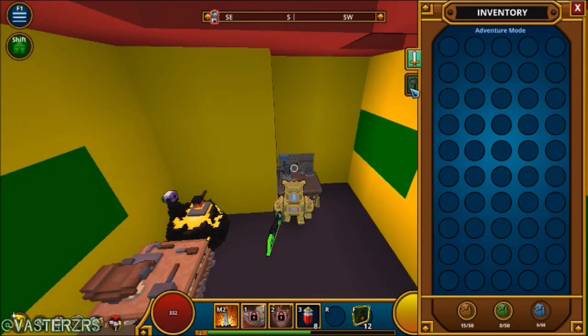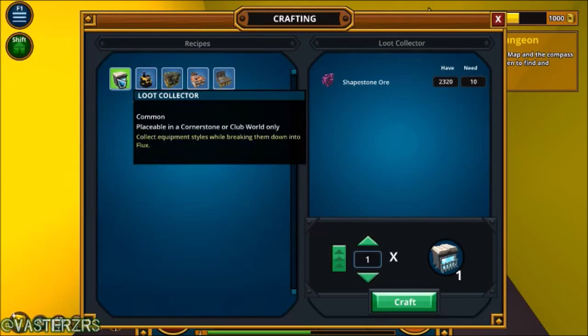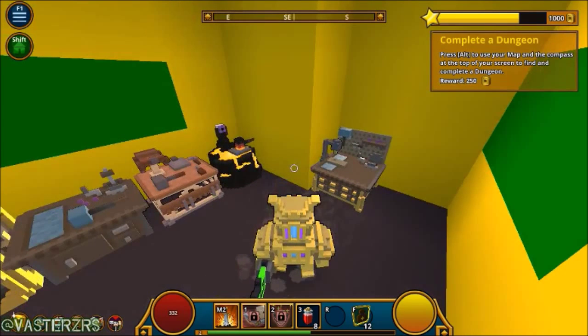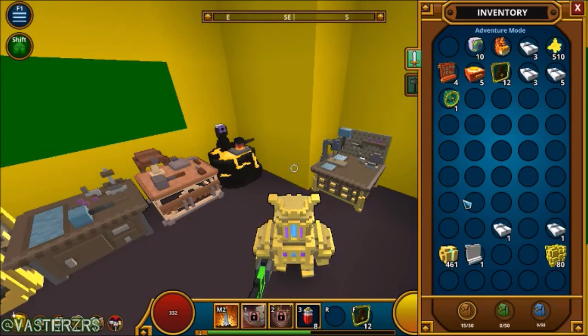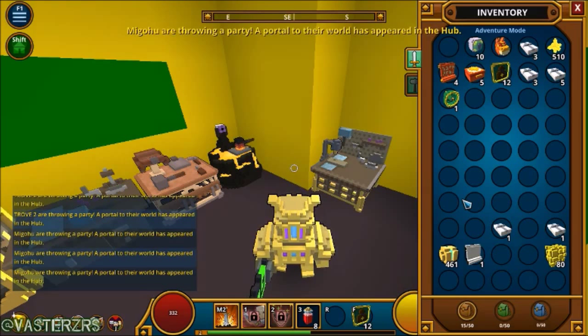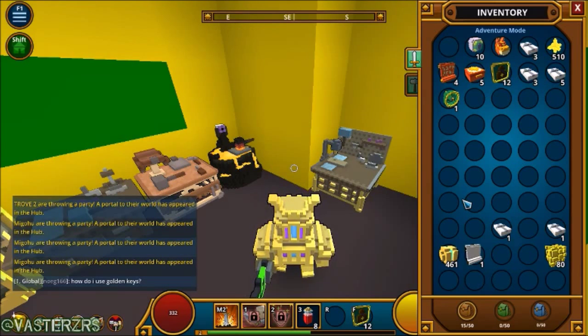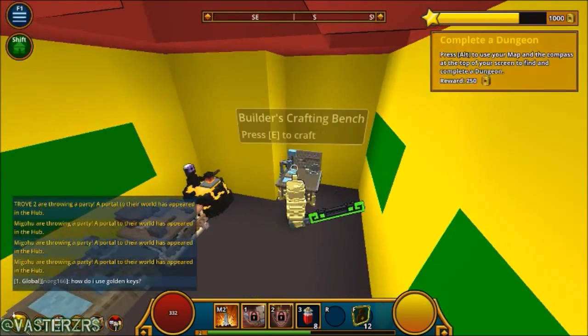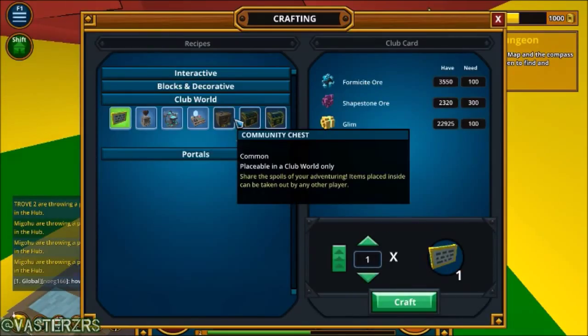So yeah, I just wanted to share this little quick tip and information with you guys — a little hint showing you something I learned recently, because I own a Club World and I knew about that, I just didn't know too much about the multiple Club Worlds you can make and the multiple chests. So yeah, I'm gonna end the video there guys. Hopefully you enjoyed it, hopefully this helped you out. My name is Vastars, I hear Jesus saves, and I'm signing out — Jesus be with you, and God bless.